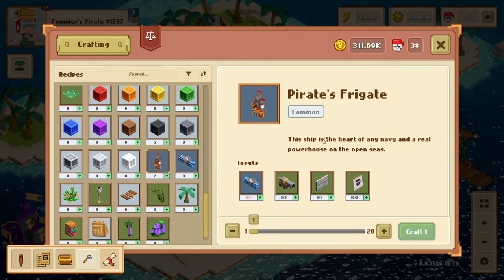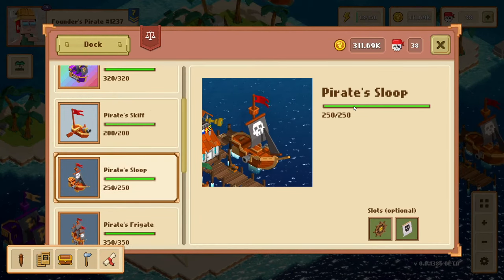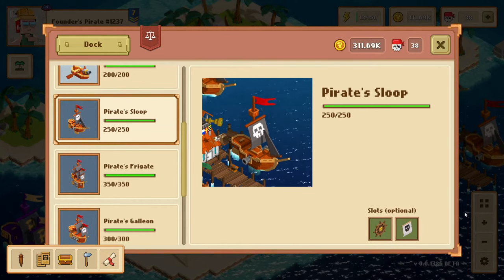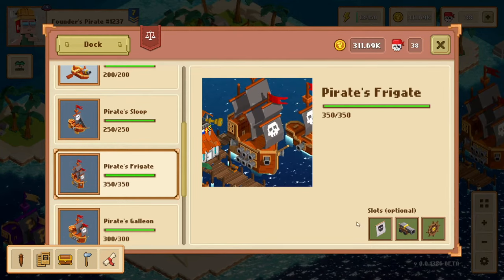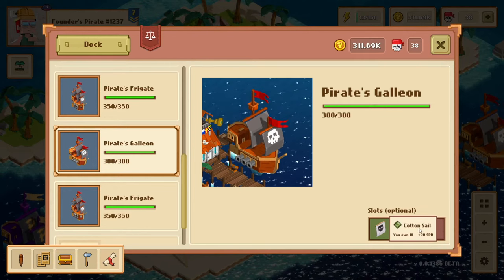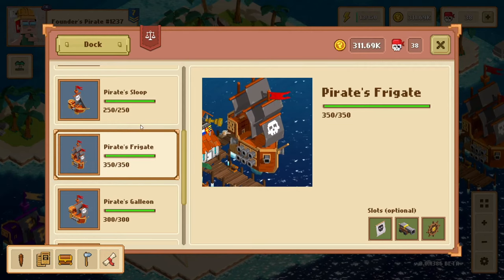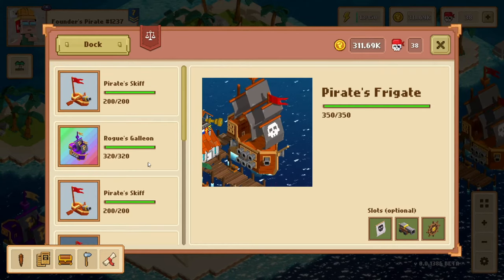Crafting a better ship gives you a huge advantage in the gauntlet. The Pirate Skiff only has 200 health, but the Sloop has 250 plus two slots where you can equip things that give it bonuses — these give it bonus cards, which is a whole other story for another video. The Pirate Frigate has 350 health and three slots, which are really good because that's three new cards you can add to your deck. The Galleon has 300 health and three slots. If you had to choose, I personally would choose the Pirate Frigate — it's got three slots as well as 50 more health than the Galleon, a hundred more than the Sloop, and 150 more than the Skiff. It's definitely worth it to focus on the Pirate Frigate.